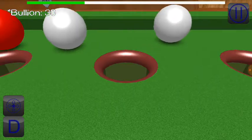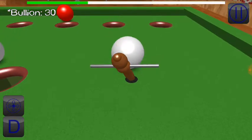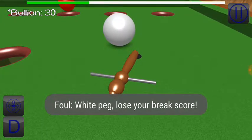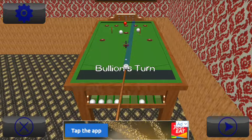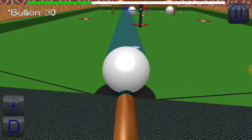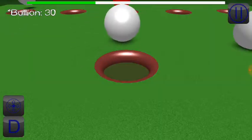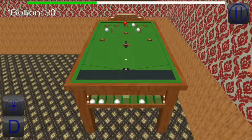Just tap the ball to take your shot — it really is that simple. Oh no, foul — white peg knocked over, I've lost my break score. Better to lose the white skittle in that case since I don't have a break score. Go on, in you go!